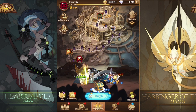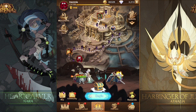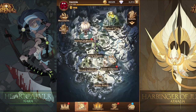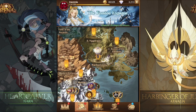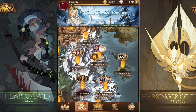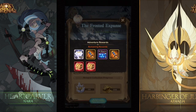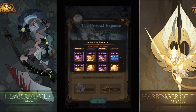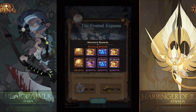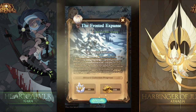Hey guys, Insomnia here with some more AFK Arena. The new patch is here and the Frosted Expanse has finally arrived on the live servers. We're going to run through it, edited out all the battles, so we can just go through and see exactly what you've got to do. Make sure we clear out all of those chests, including the two red chests. There are 66 total chests, which is just absolutely phenomenal.